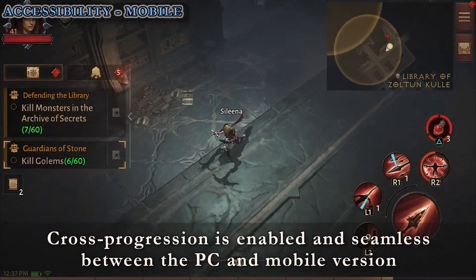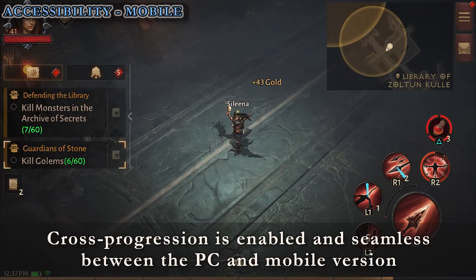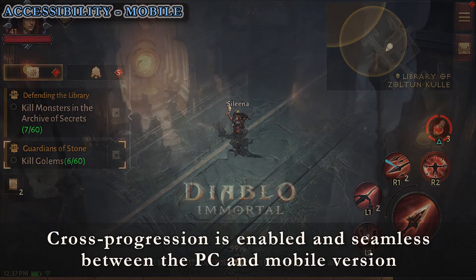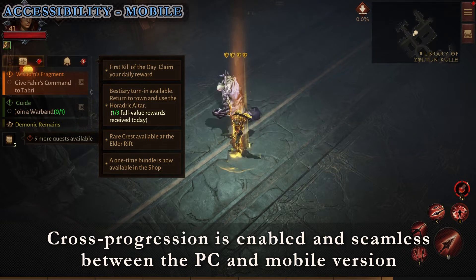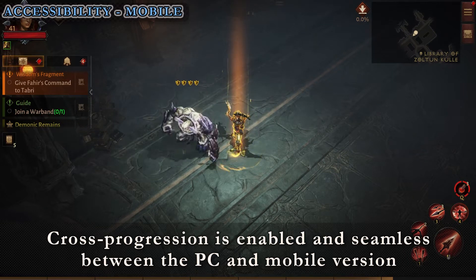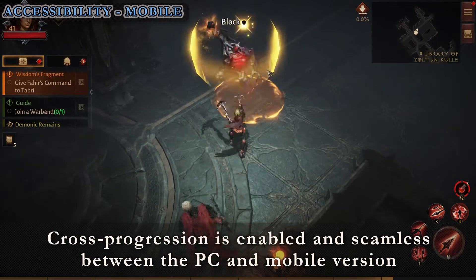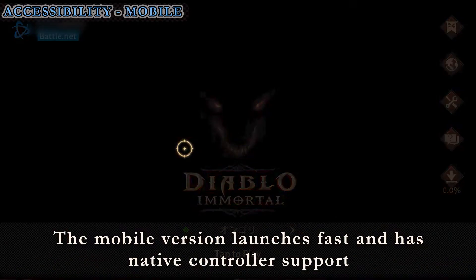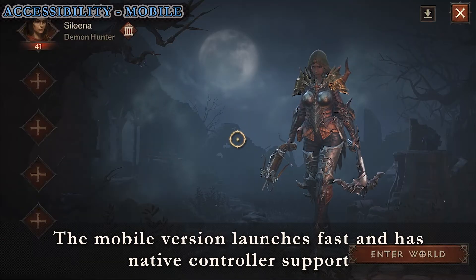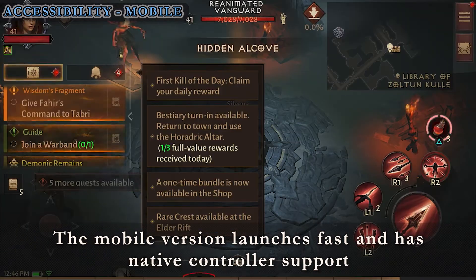The best thing about Diablo Immortal releasing on both PC and mobile is having a cross-progression feature. All your progress can be accessed on both mobile and PC without any hiccups in continuity and consistency of playing, so if one decides to play on a platform to a certain mood, there aren't a lot of consequences in deciding so. It is clear that the game is designed to be mobile first — it's easy to jump in and out of the game on mobile without the need to start up a game launcher on PC.